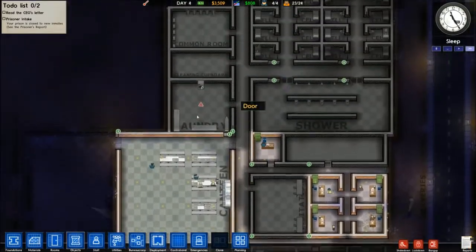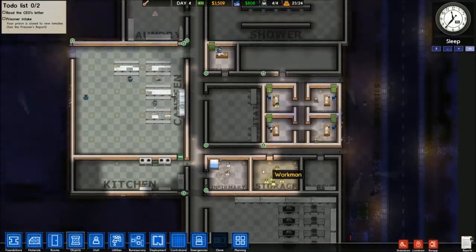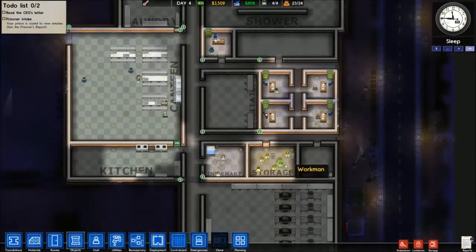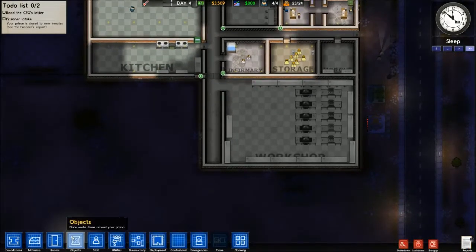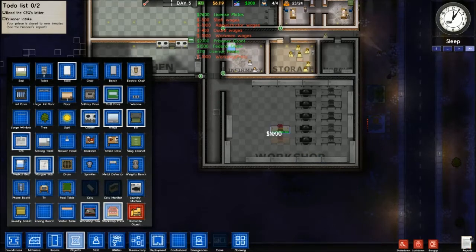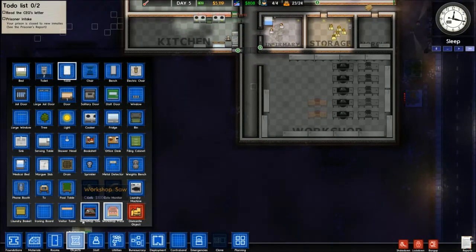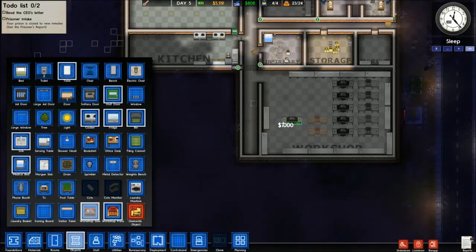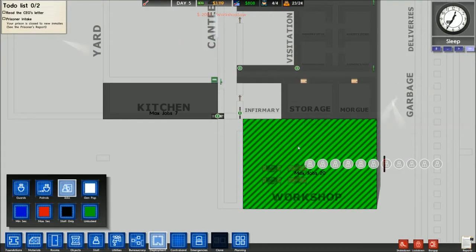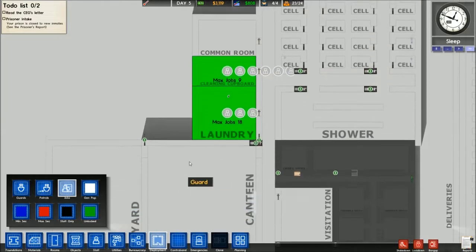Ten prisoners in the workshop — I only need three here and four here — that means I have enough prisoners to make the workshop a bit bigger. So we're going to spend our money on that. I'll put in two presses right now. Jobs — we should have ten. We're going to up that to about sixteen, which should be all twenty-three of our people assigned.